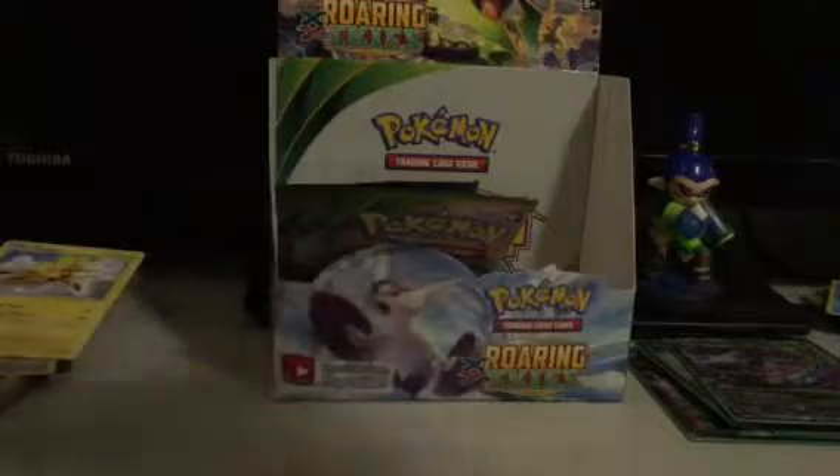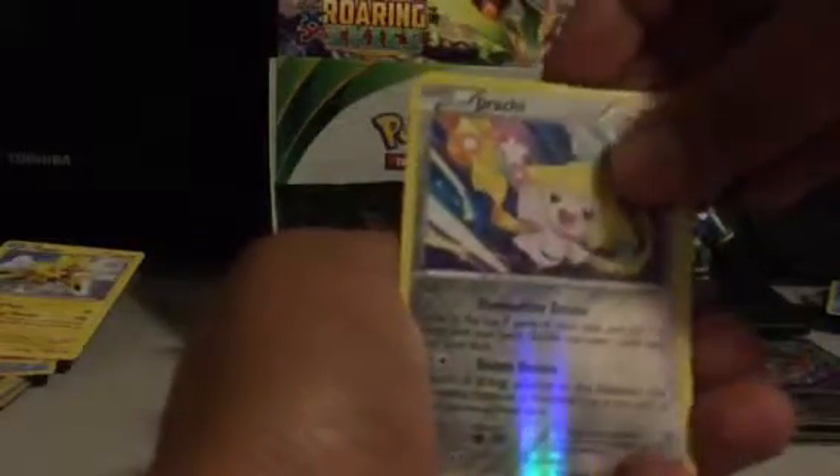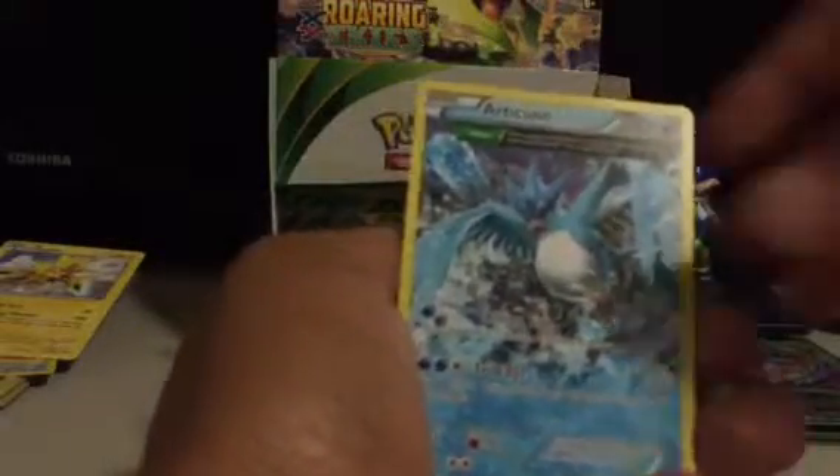Next pack. Gliscor, Tranquill, Altaria, Gligar, Voltorb, Inkay, Binacle, Hawlucha, Jirachi, Ismai Reverse — it's also a Rare — and Articuno is my Rare.